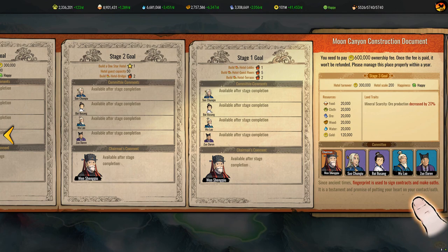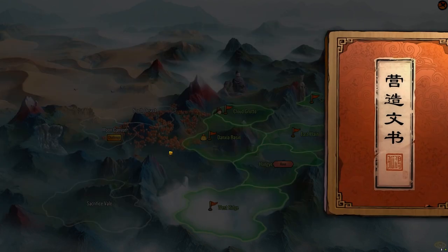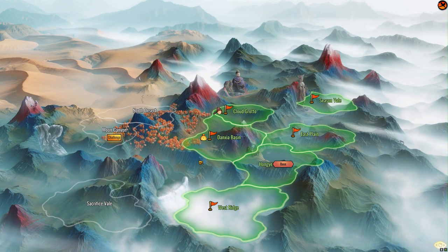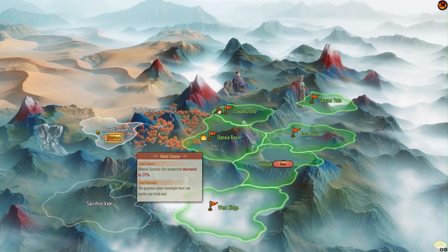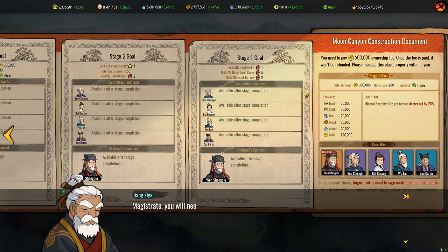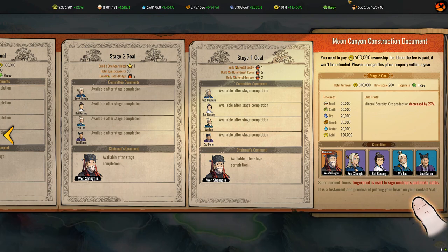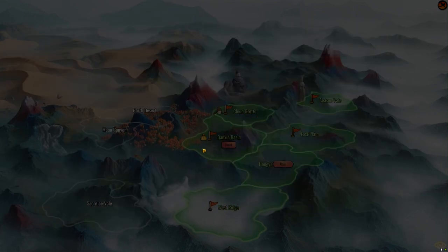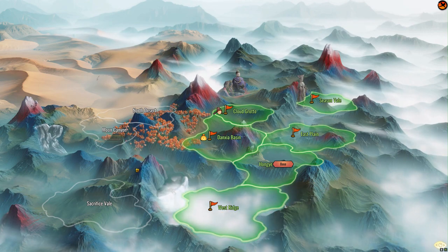What it means is — I'll link to it in the Jackalopia and Ballads of Hongye playlist, I've just been sticking a bunch of actual official videos in the playlist as well — it's like a kind of sky hotel, it's really pretty funky. Sorry we couldn't show it as part of this video. The problem is we don't have any trade links to Moon Canyon. I went through all of my trade routes before we recorded and none of them actually lead to Moon Canyon. So we can't get there from Danksha Basin — maybe because of that mountain range — and we can't get there from West Ridge because of that great big lake.